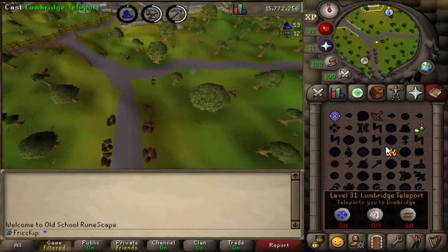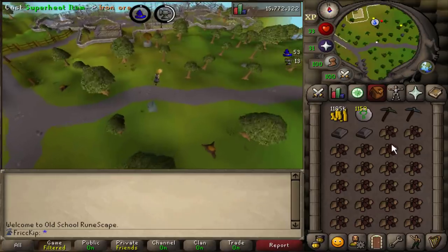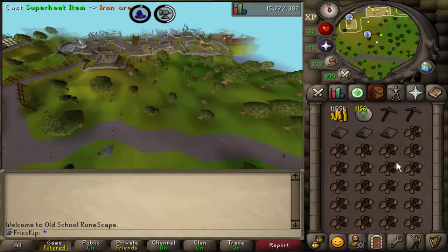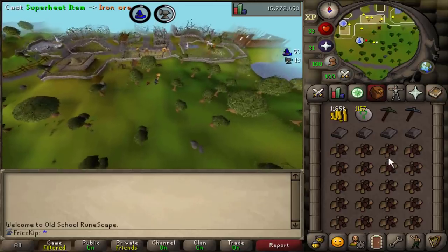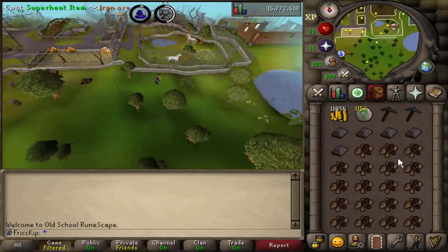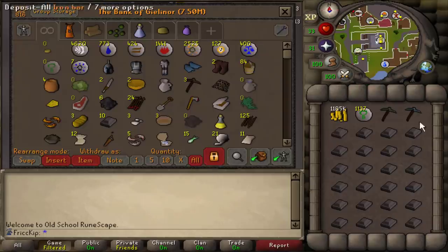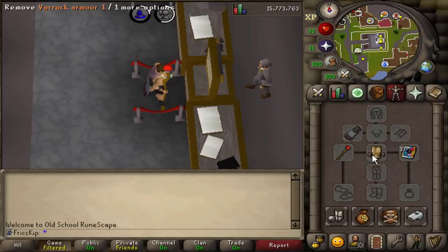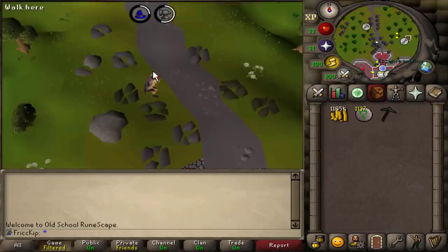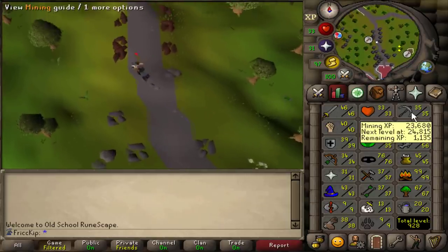Normally using a furnace you only have a 50% chance of smelting the iron ore into a bar versus it just disappearing, but with superheat it's guaranteed to always make it into a bar. So we're going to get magic XP, smithing XP, and eventually maybe even fletching XP if we decide to smith these into dart tips. We deposit them all into the bank, put the rune pick in there since we don't need it until 41, then teleport back to the monastery and repeat. We've got 35 mining, 36 smithing, and 43 magic right now.